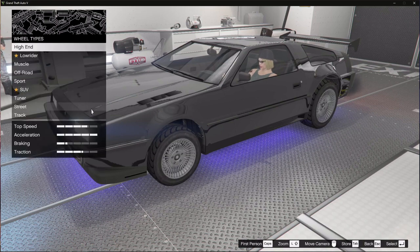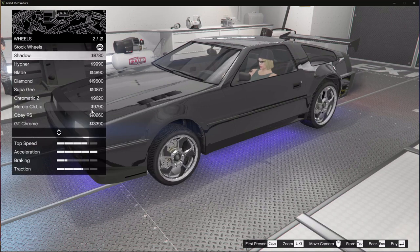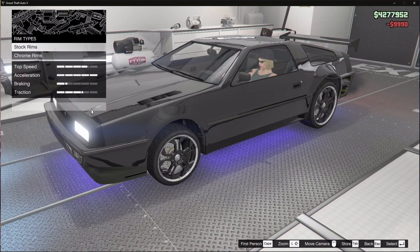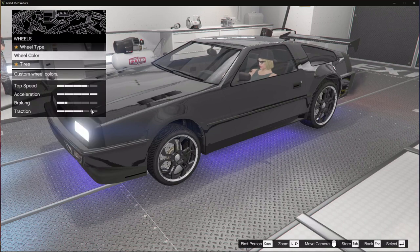Let's look at high end wheels and see what these look like on here. Not very great. Yeah, we'll do the hyper wheels and we'll leave them black.